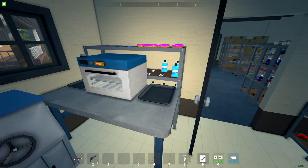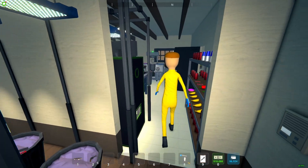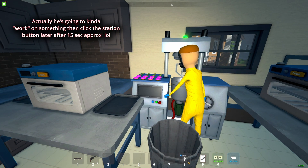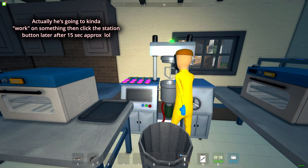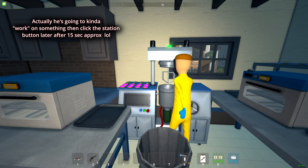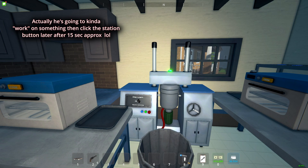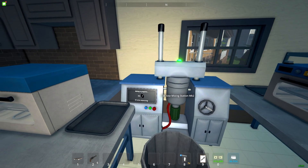I'm gonna put the stuff here and he should come. When there are two things inside the mixer, he's gonna come and click it. So instead of just clicking the button, he's mixing it — it's kind of like the mix station. He does work on it, so it's gonna take a minute. It's pretty much the same thing — he clicked it but it took him like 10 to 15 seconds.